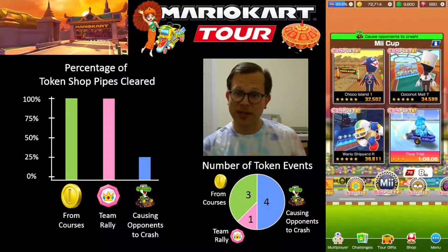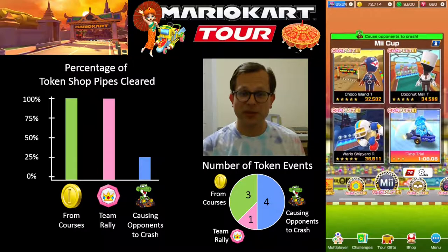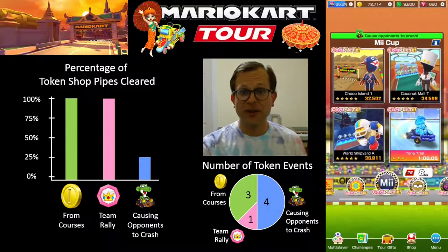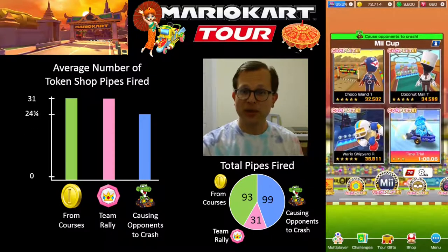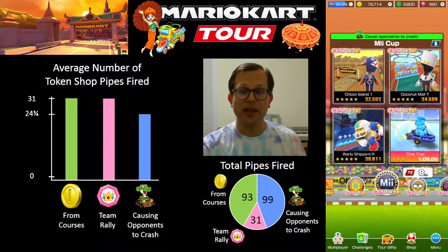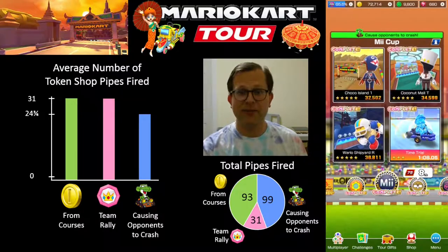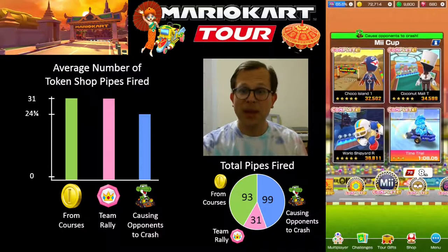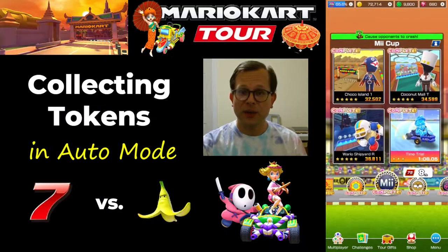I'm going to show you the results of an experiment I did collecting tokens in auto mode using a couple different drivers. This is the first time out of four that I am going to fully clear the token shop pipe when causing opponents to crash. If we look at the average number of token shop pipes fired, that brings my average up from about 22 to 24 and three-fourths. Still slightly less than half of the pipes I fired will be in these, even though half of the tours have been making opponents crash.